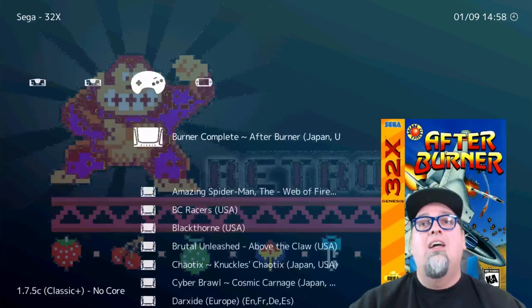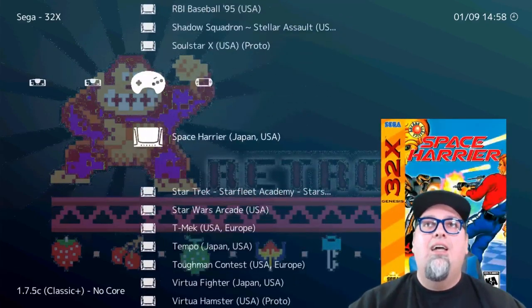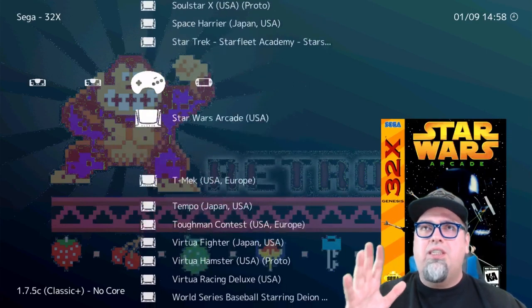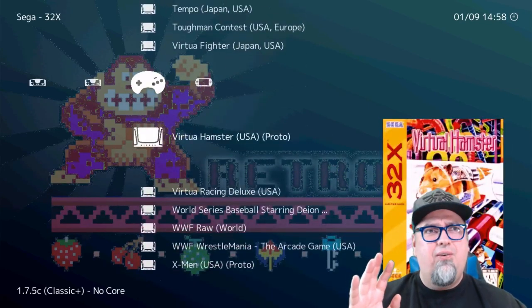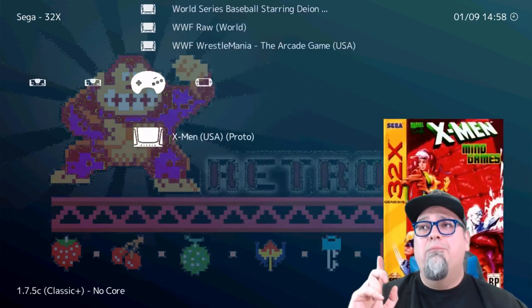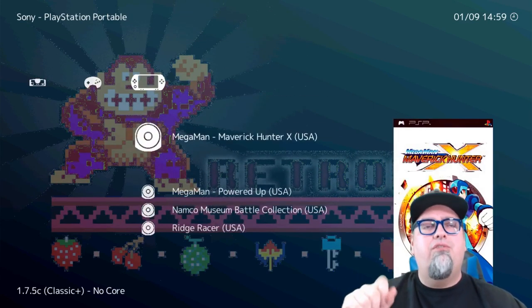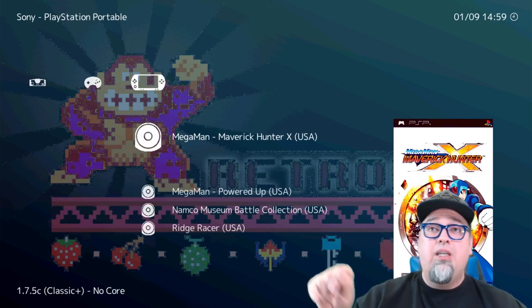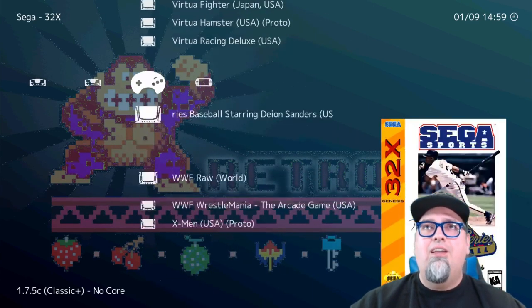Cool that we have most of the box art here. And then a handful of PSP games — I'm actually going to be doing a separate video on PSP so stay tuned for that, where I'll test a handful of games. Let's try that Virtual Hamster on 32X and see if it runs — I haven't tested any of these yet. There we go — we've got bezels, we've got a hamster eating a Sega logo. I couldn't leave this video without at least trying a game.